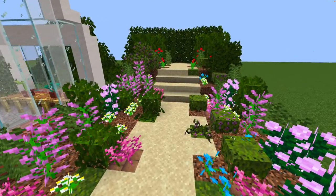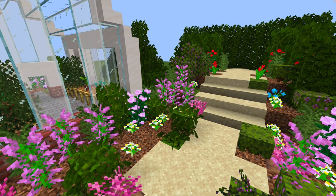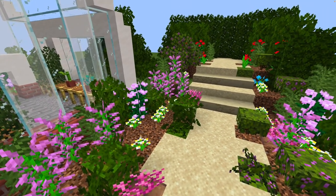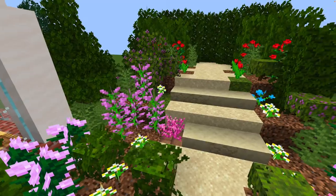One thing I read about real-life cottage gardens is to try not to let any soil show through, so that's why I've packed every single block — apart from maybe that one I think I might have missed.